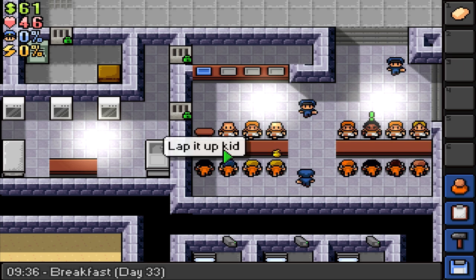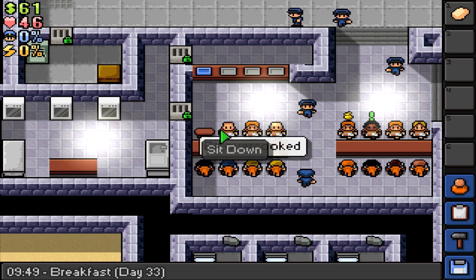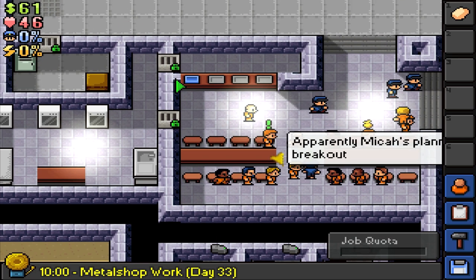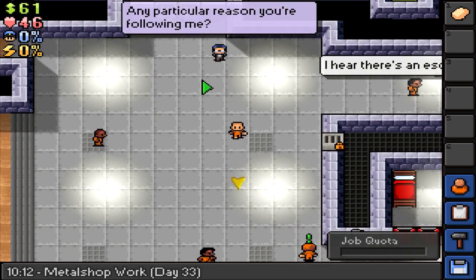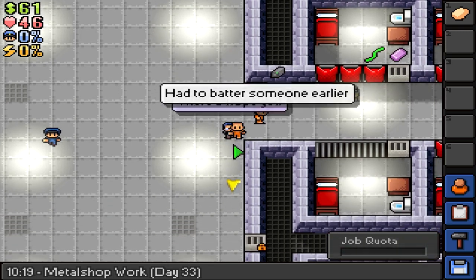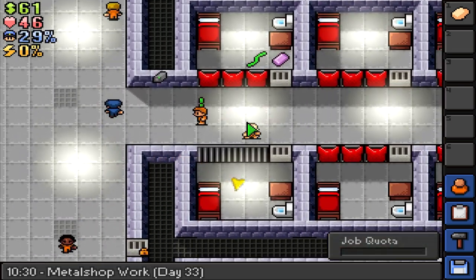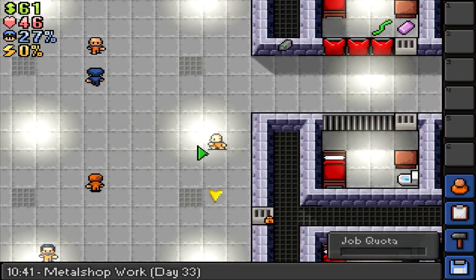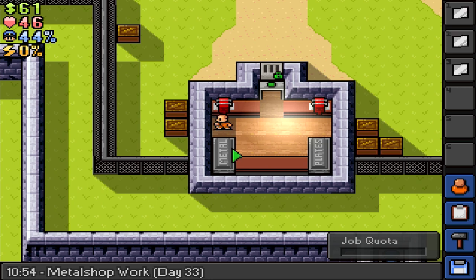We're almost there — in the home stretch. We should be out of here by day 36 or 37 at the bare minimum. If the warden comes in we can be out of here in like five minutes — if he doesn't, we'll have to burrow out. Oh, there's the warden — what happens if we beat up the warden? I'm clicking on him — it's not allowing it to happen. You can't attack the warden.